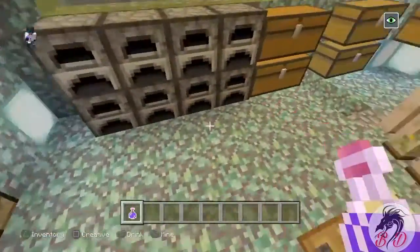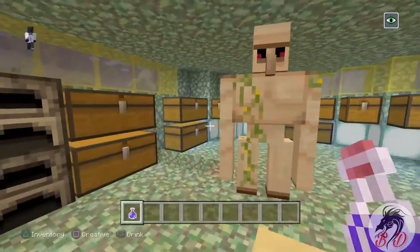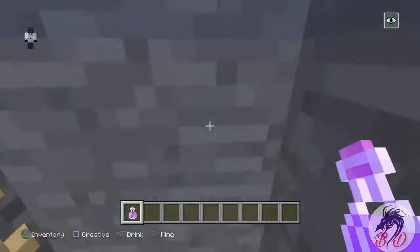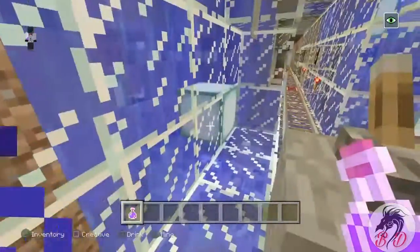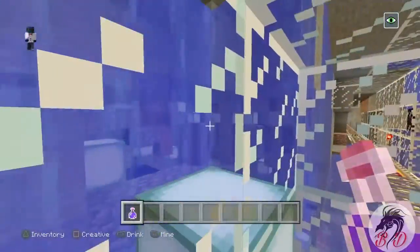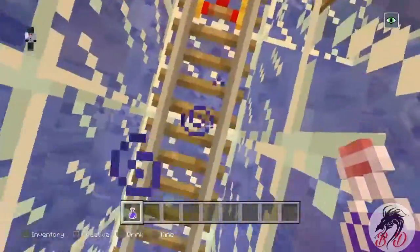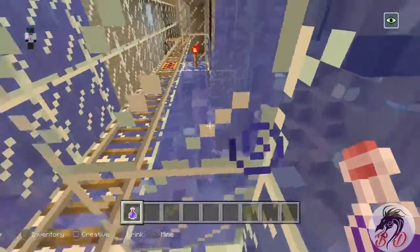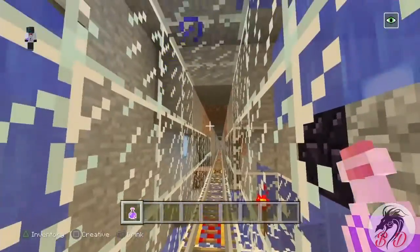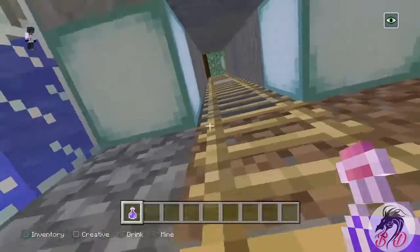There's one thing I hate about creative mode — you have to be over it perfectly. Here's my escape, just in case. I also got some guardians down there — some elder guardians down here too. And this railway goes all the way down there to a little beach area, as an extra precaution.